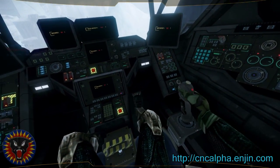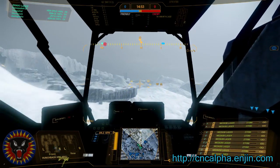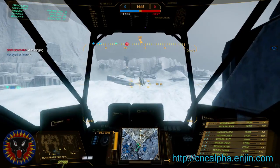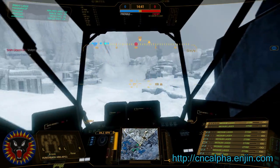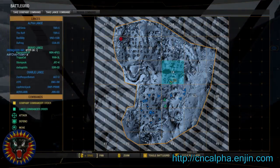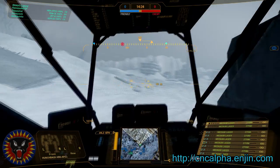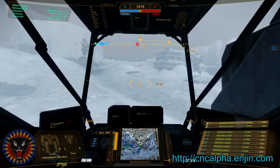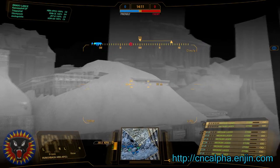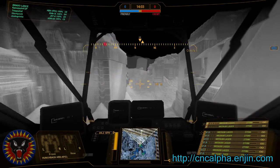We've swapped into the Hunchback for our second game, and it's a great map to be in the Hunchback on — it's cold as heck out there. Let me reset my weapon groups and swap them around. Let's have my three button be my warmth. Since I'm a short-range loadout, I'm going to push into the city down here. I can't decide whether I want the right click to be the big hit or the chain fire.